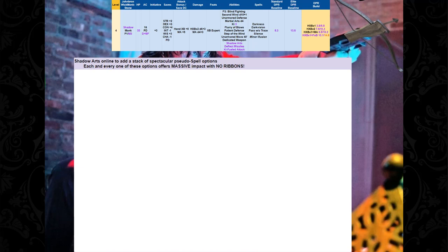Our Nova right now is 10.9 damage at 115% of the Elite DPR baseline. Level 4 is a huge level for us as we make Monk 3 and become Shadow Monks. Shadow Arts comes online for a stack of spectacular pseudo-spell options — each and every one is strong and offers massive impact. No ribbons — it's like eating a porterhouse.